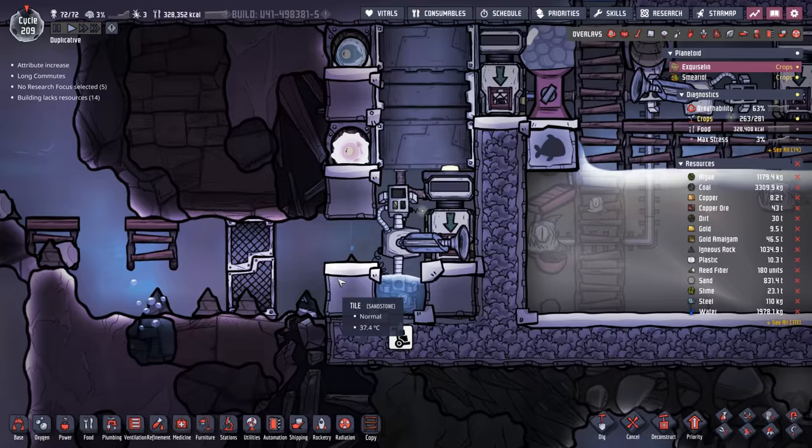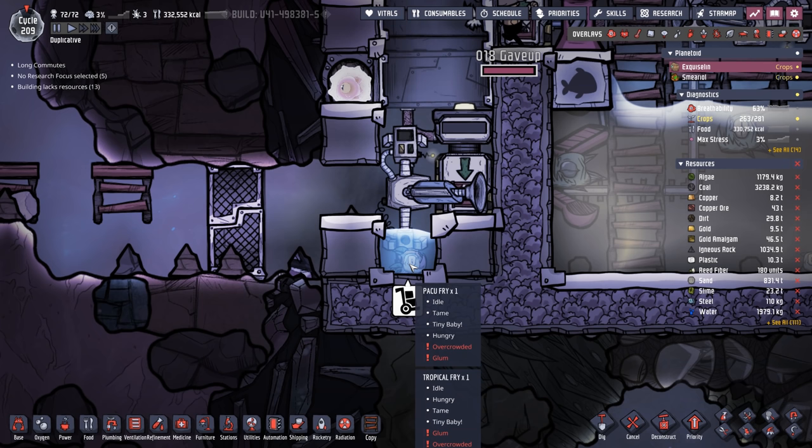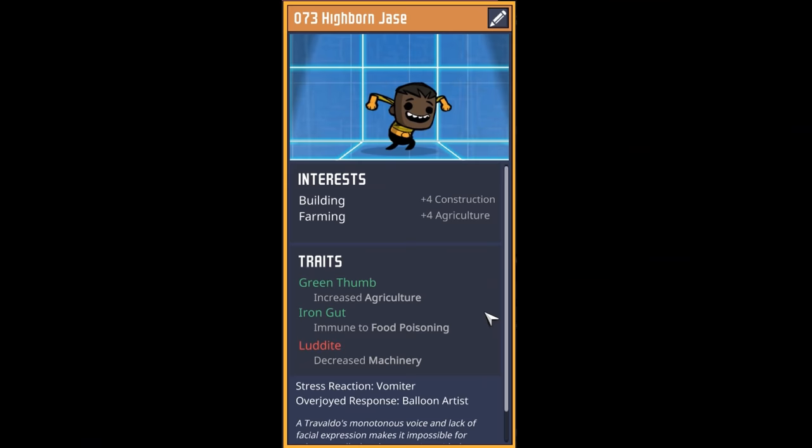Small update on the Plank Jr. — I'd completely forgotten when I added those couple of tiles that I needed to make sure this room was at least eight tiles in size. Now that we have the perfect eight tiles, the Paku down here are only overcrowded and not cramped, which is a key distinction.